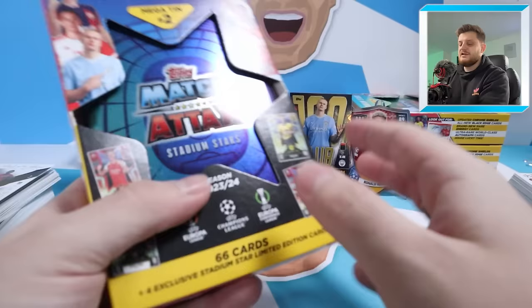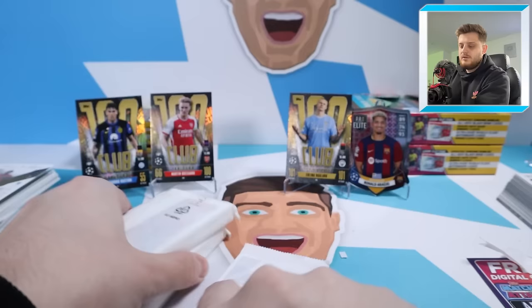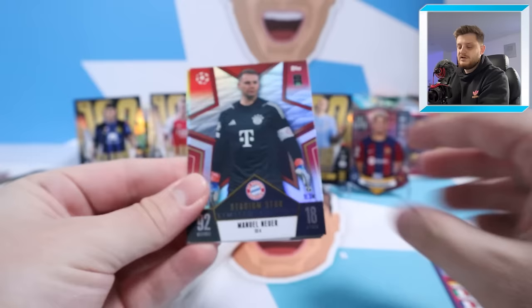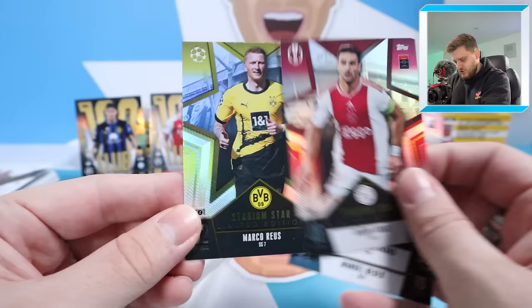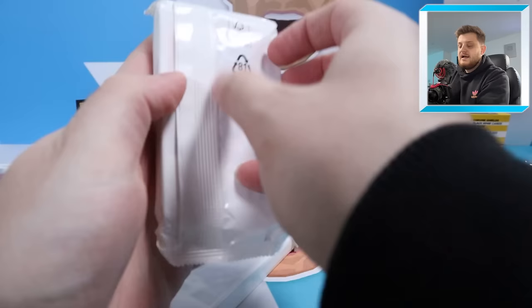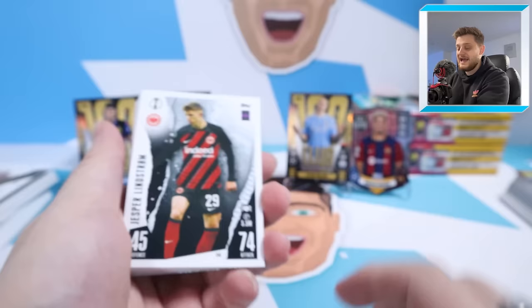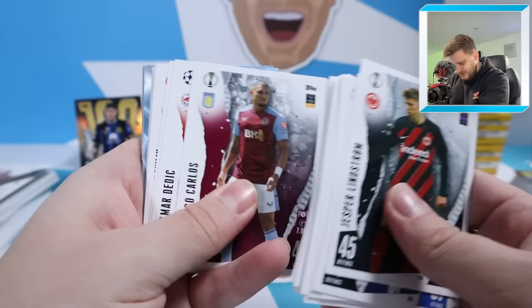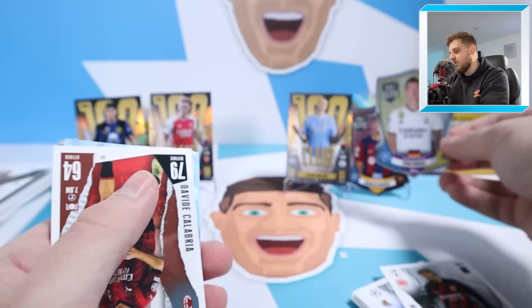No sign of any real autograph cards yet, but it's so rare — I can't remember the exact odds but it'll be very unlikely. Let's get into Mega Tin Number Two — Stadium Stars Mega Tin Two — and you get four new exclusive stadium stars limited edition cards inside. There's a chance of hitting a relic and it's not going to happen, I'm afraid. We'll get into the limited edition pack first for a closer look — we've got Dushan Tadic and Marco Reus among the four, all guaranteed inside every single Mega Tin Number Two you buy.